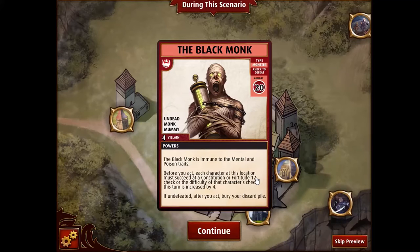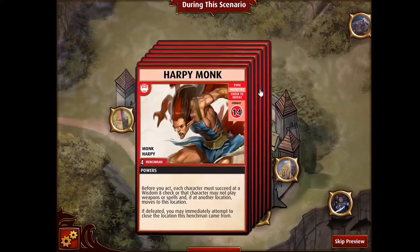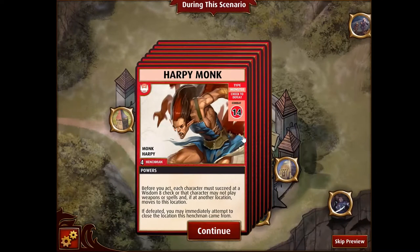However, if you can make this really crazy check, you actually get a nice bonus to beat him — essentially a 20 instead of a 24. And the harpies, remember, their difficulty is increased by two as a special rule for this scenario.